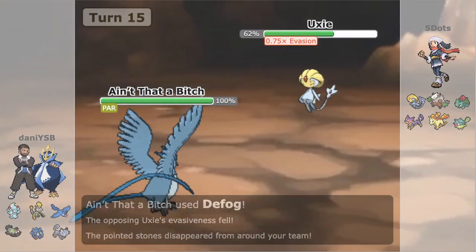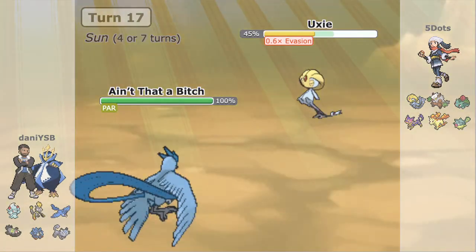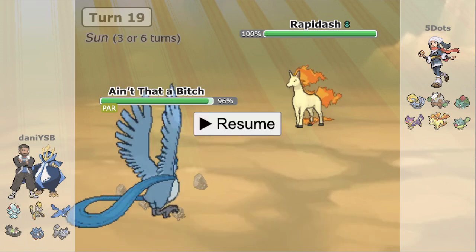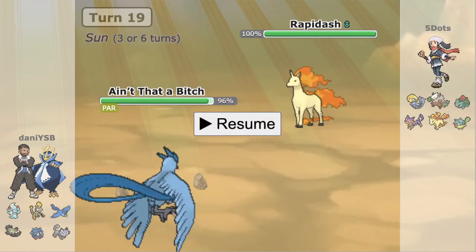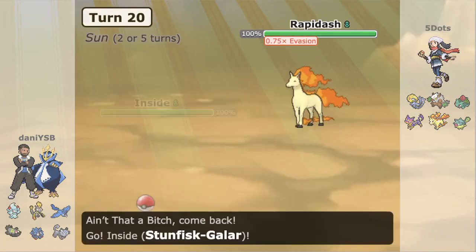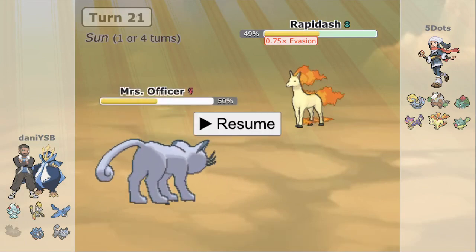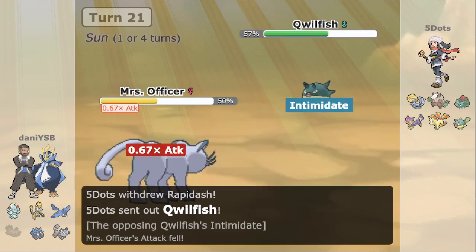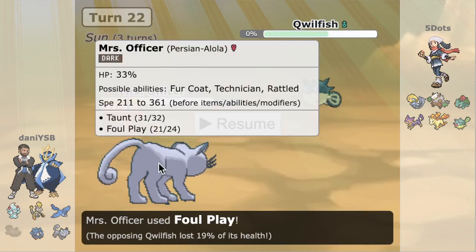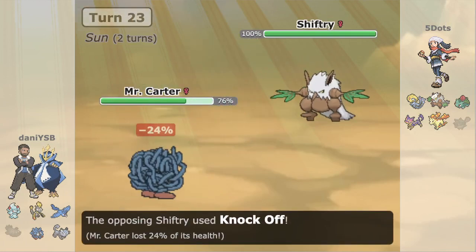We go into Articuno on a T-Wave. T-Wave is annoying, but we have Aromatherapy. Articuno goes back into Uxie; we Defog. Five Dots can't really Yawn U-Turn us because of the Para. So we Freeze-Dry to get more chip. He uses Sunny Day, we Defog, and fortunately no Para goes through. Five Dots can't switch in any Grass types on Freeze-Dry; he could go Rapidash but seems to be fishing for that Para. We Defog, which has wasted so many Sun turns — we're in a pretty decent spot. We go into Stunfisk-Galar on a Flare Blitz, just sacrificing it since it's not very useful in this matchup, getting a lot of recoil off.